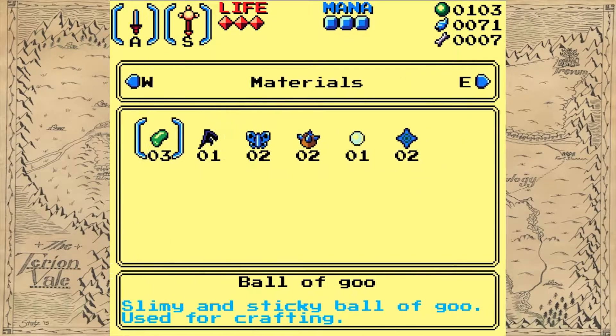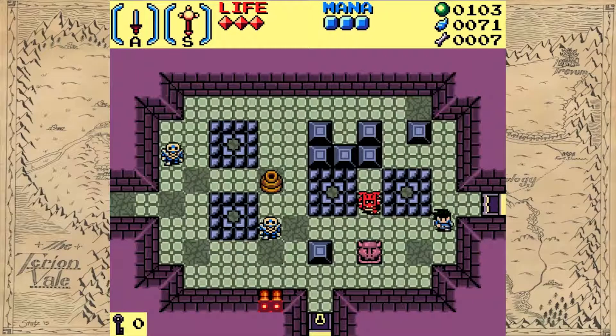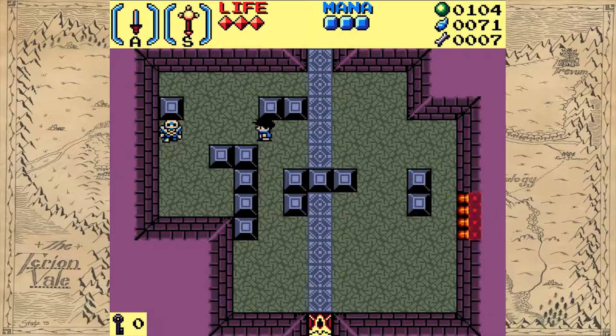Seashells by the seashores. Let's look at the map — easy to read. There's the key to the room below me. Is there a room below me? There it is — one to the side, one below. Let's try it! I guess that's a boss room — maybe.